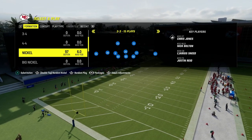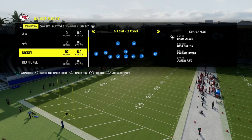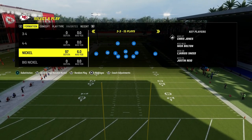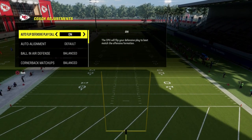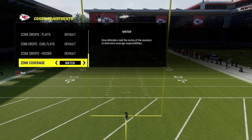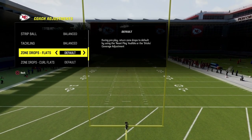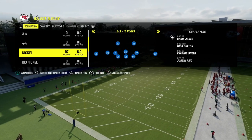The defense comes out of the 3-3 Cup, and we're going to be using some unique coverage adjustments that really come out of the nickel 3-3. This is why we want to be in the 46 playbook. The main coaching adjustment I'd recommend is setting zone coverage to match, option defense to conservative, and ball in air defense to play ball — it's going to help you catch more interceptions.